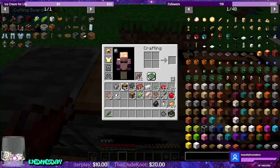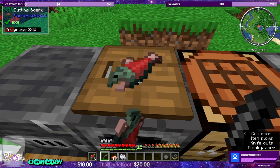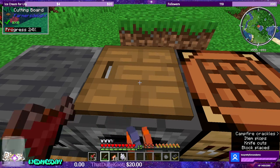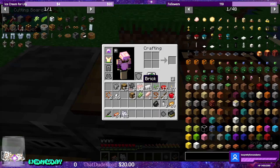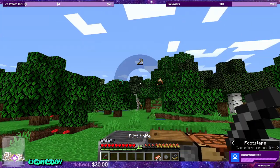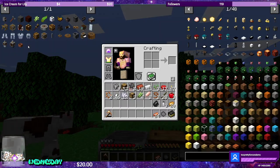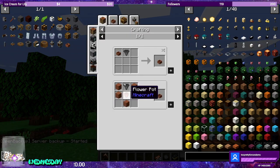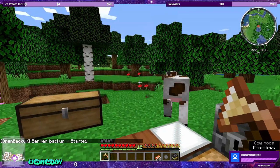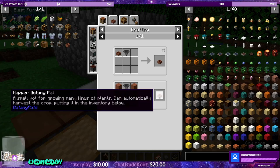Oh, my salmon has to go in my offhand. There we go. Awesome, raw salmon slice! Love it. And we got bone meal out of that. So now we have our blast furnace, and we can catch this cow. Now we can make the hopper botany pots.